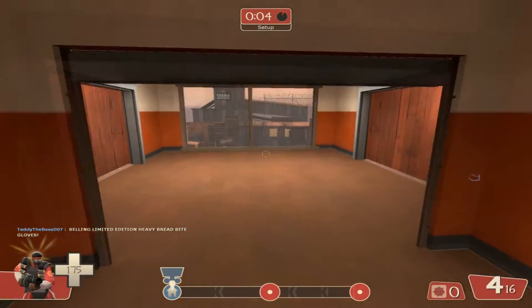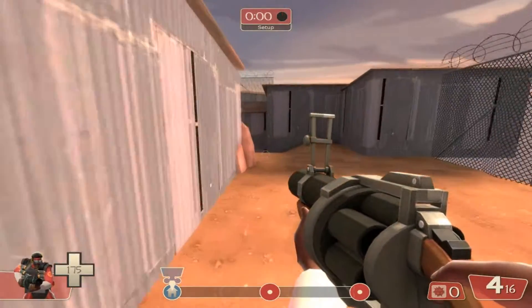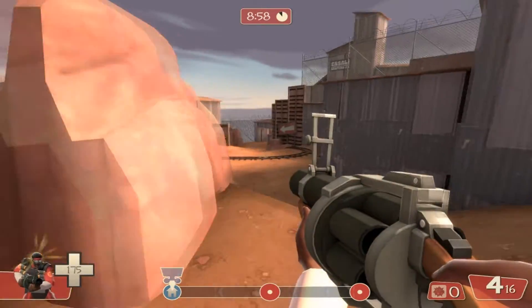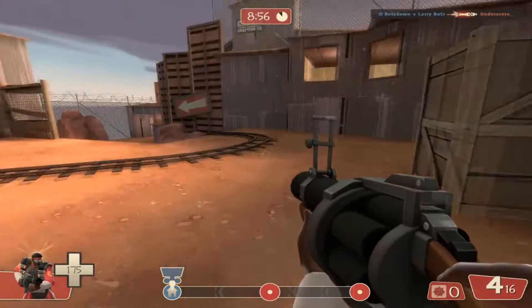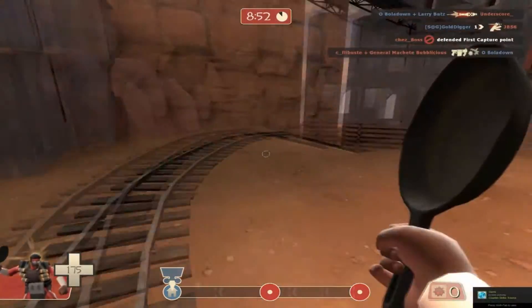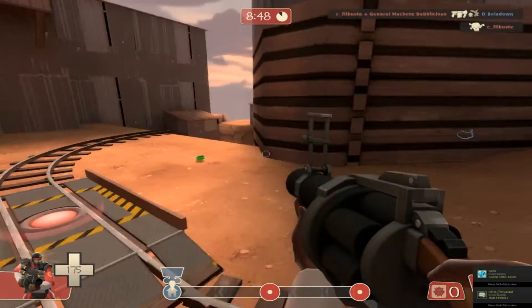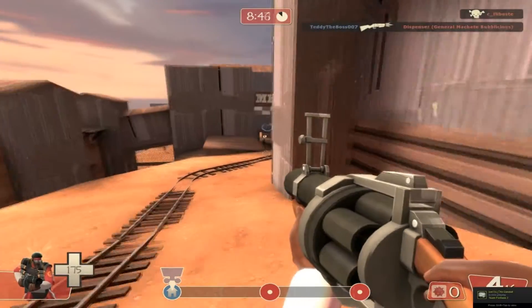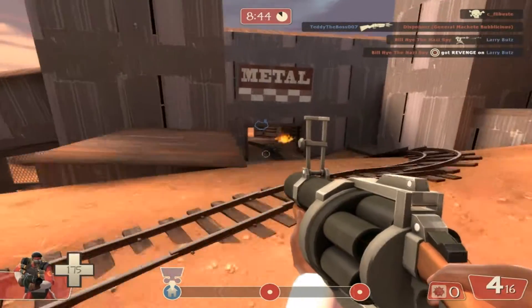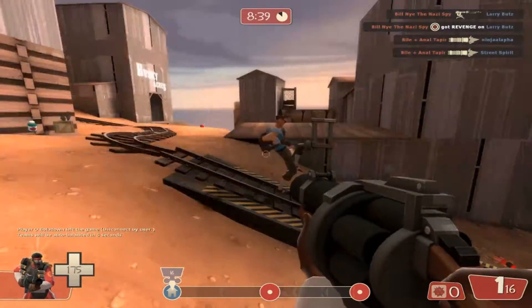Hello everyone, my name is Black and welcome to part 3 of my Team Fortress 2 Unusual Trading Guide, where I tell you guys the ins and outs of unusual trading in an easy to understand way. Last episode, we learned about the different kinds of effects that unusual hats can have and which effects are better than others. This episode, I'll be talking about the different qualities of an unusual that can make it good or bad — what makes the best unusual so good and what makes the worst ones so bad.